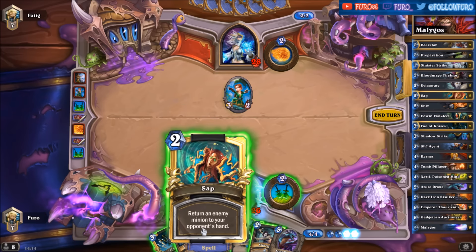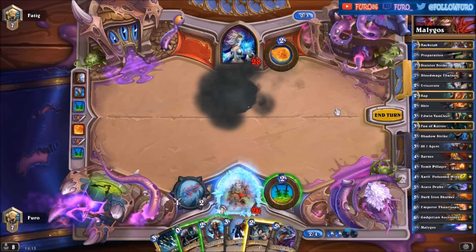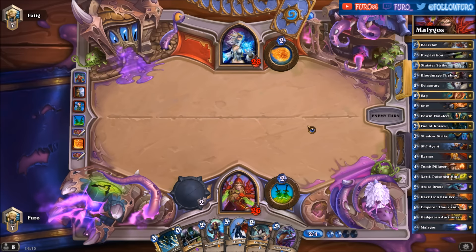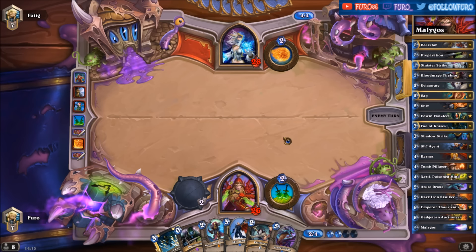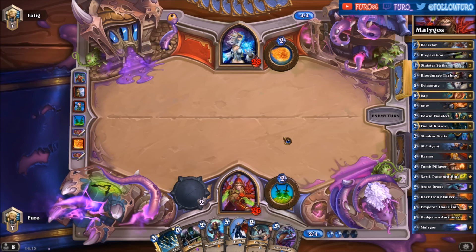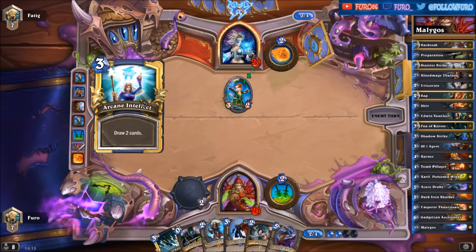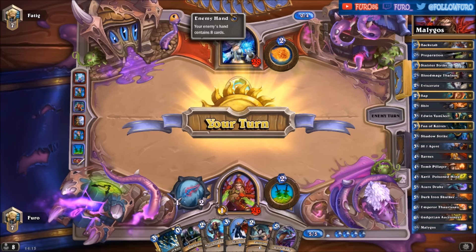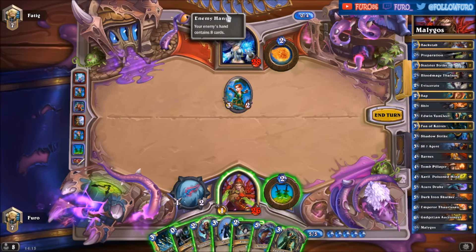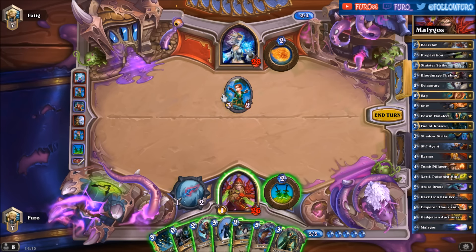So maybe we are just pushing the Apprentice back into the hand. He has the Apprentice again and is also playing Arcane Intellect drawing two cards. There's a spell that costs zero at the moment — might be Arcane Missiles, could also be Mirror Image — but it's good to know he has a zero-mana spell, and with the Sorcerer's Apprentice it costs zero.